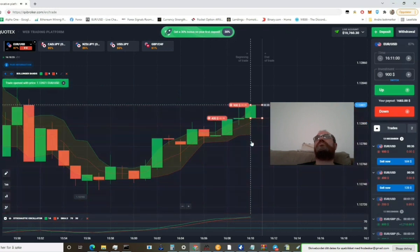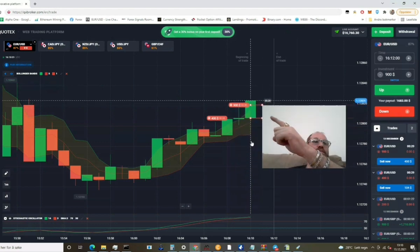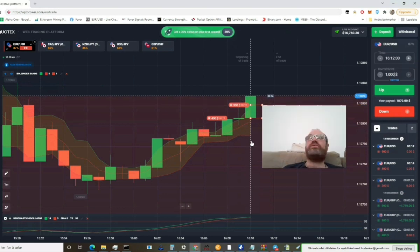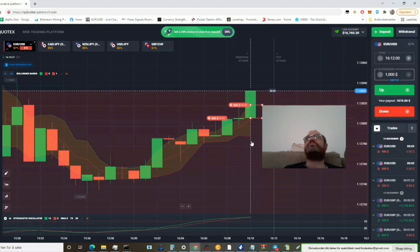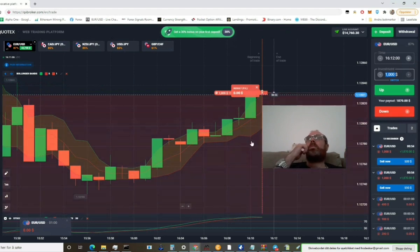I take one there. The reason I take one there is that we could see we had entered that area one time before and we did go down, so I'm expecting it to do that again. If not, we are ready to go harder in. Next time we will take two trades with 1,000. Now let's wait and see. 15 seconds left.